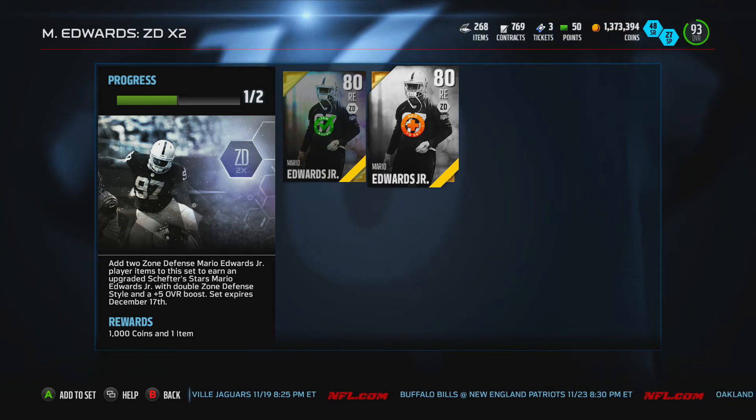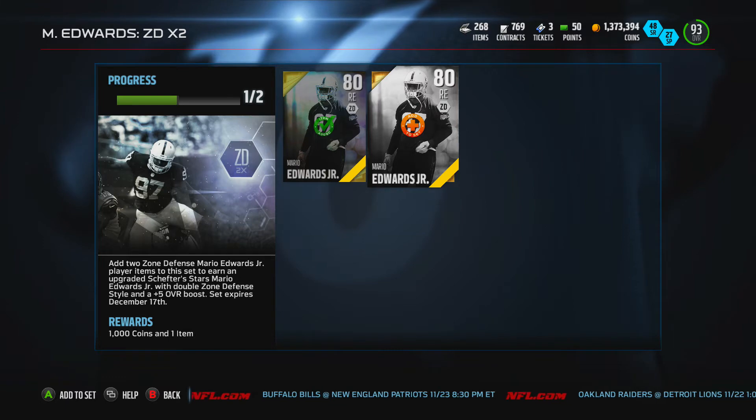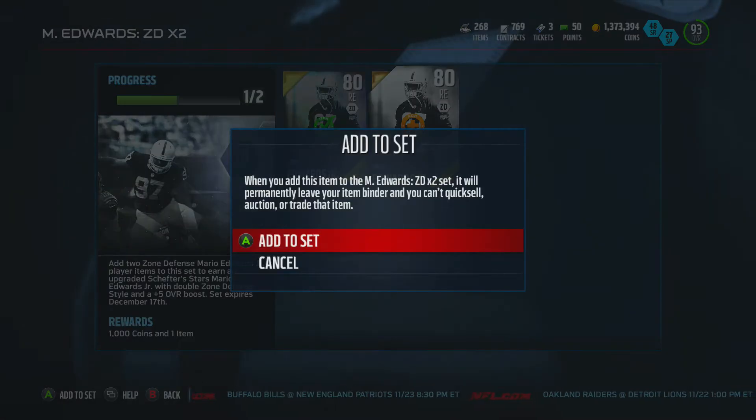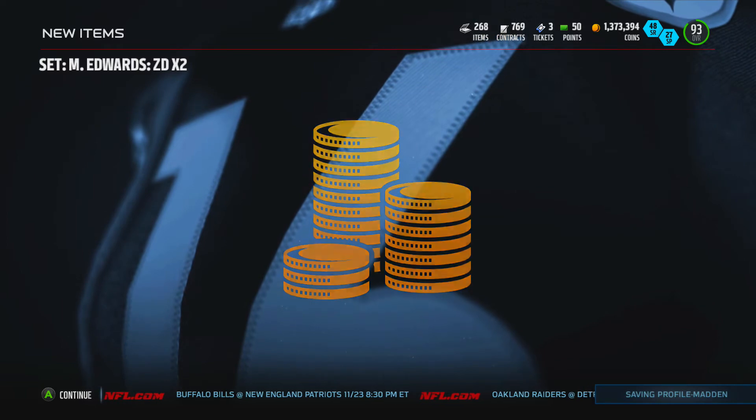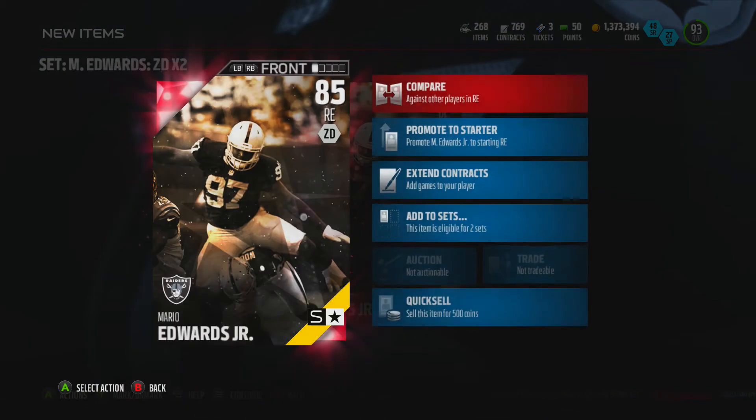What's going on guys, today we got ourselves another Schefter star, and this time it is right end Mario Edwards Jr. of the Oakland Raiders, who's having a good year. We're gonna go ahead and pop in the double zone defense for 1000 coins, and here we are — Mario Edwards Jr.